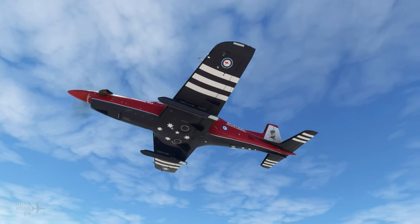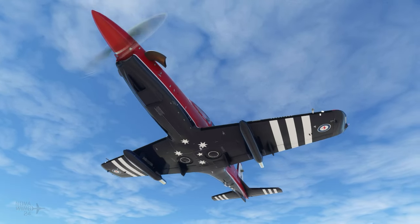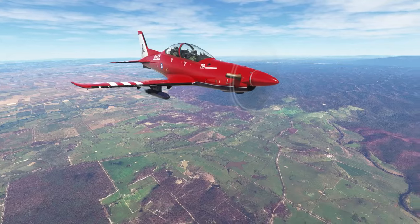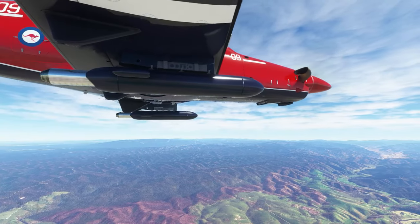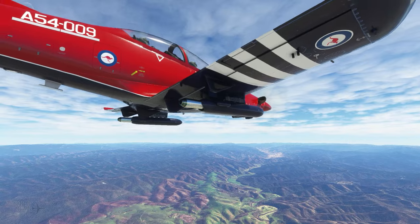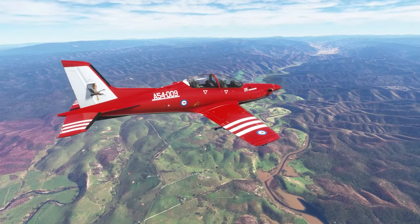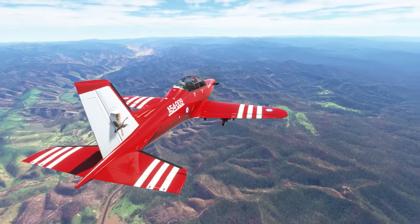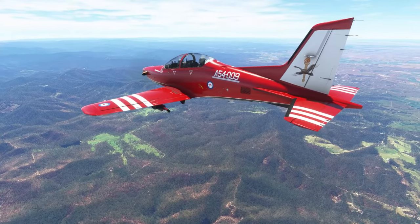Looking at the aircraft from underneath in flight, the belly panels and landing gear have all been exquisitely modeled. We can see the smoke generators here — the fronts look like normal fuel tanks but have the rear burner system for emitting smoke. They are custom models, not reused fuel tanks — the team actually modeled them correctly, which again shows the level of detail that Iris Simulations put into making this aircraft look the part.